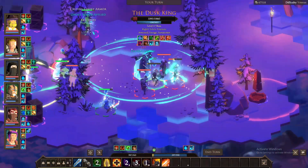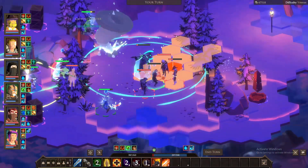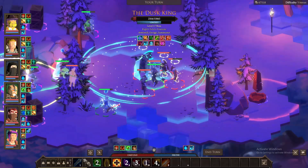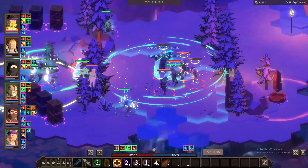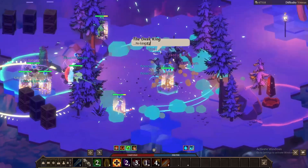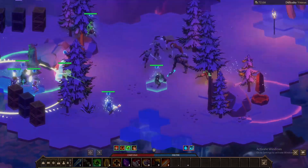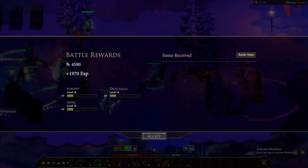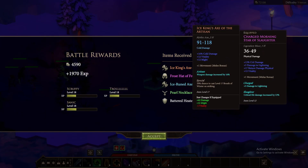Your best option when fighting him is to focus the boss, place your tanks in the way, and add as much distance as you can between you and his minions. Try to melt his health pool as fast as possible, keeping your heals and shields for your heavy damage dealers, and burst him down as best you can. The Dusk King is a summoner class boss, so all his adds will die when he does.